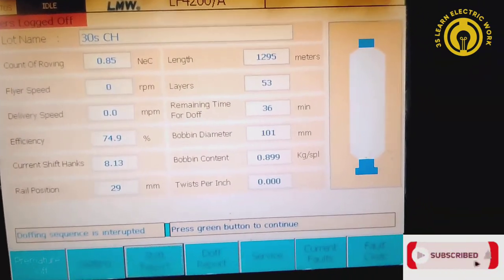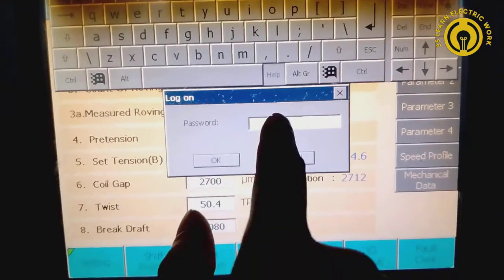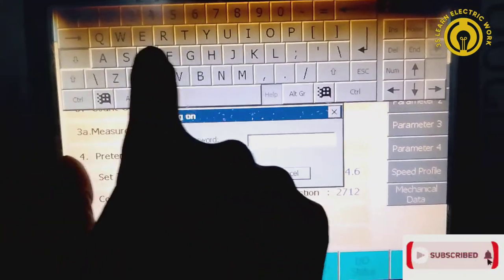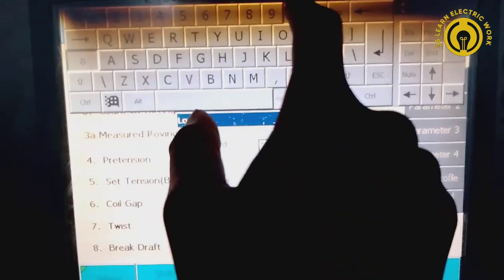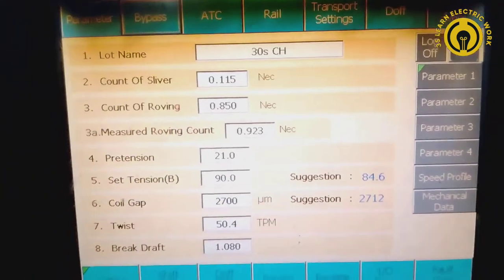I want to go to settings, then car bypass. After bypass, I can add my password. Then I will log in and go to bypass.